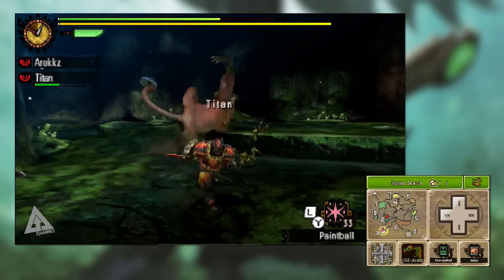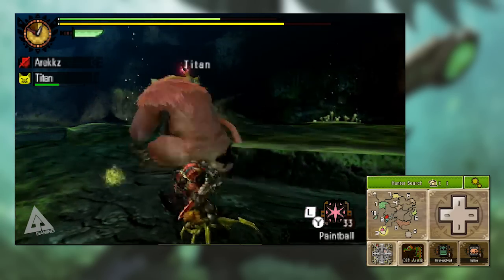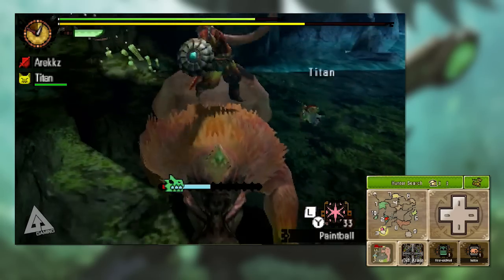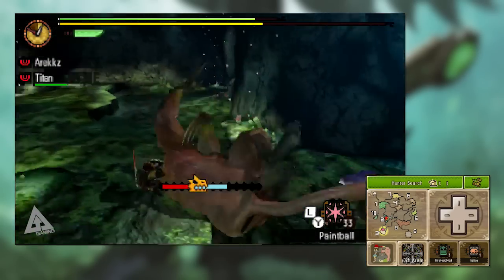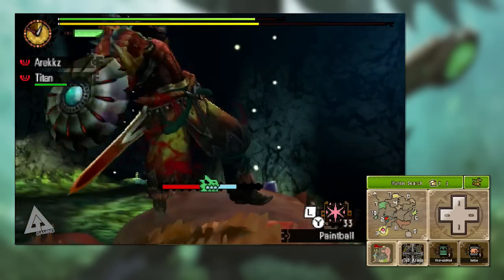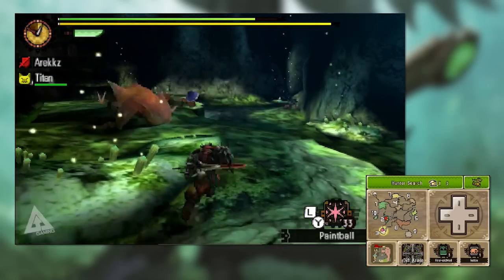However, just stopping when it goes red isn't enough. Even if you're not attacking, the red bar still moves up at a faster rate. This is where your R button comes in. Holding R when the icon is red will turn it orange and you'll enter a bucking bronco phase — R is basically to hold on while the monster tries to kick you off. While holding R the monster icon progresses more slowly, giving you more room to breathe. After the monster's finished trying to shake you off, the icon will go back to green and you can begin slicing away again.